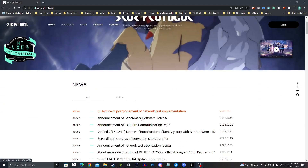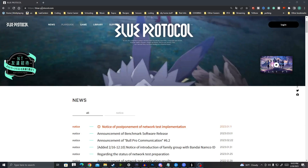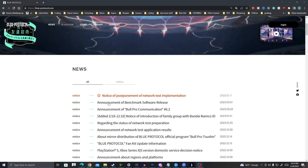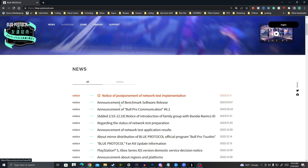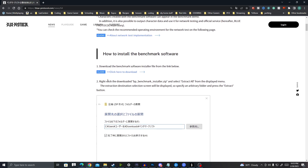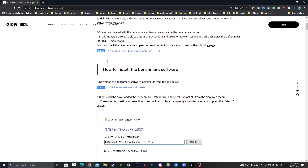First, go to the website bluehypingprotocol.com. Make sure it translates over to English — it'll be the second notice at the top. Click that. It'll say 'What is Benchmark Software?', tell you about it, and then it'll have a link right where it says how to install the Benchmark Software, where you can click to download it. It's about 5 gigs to download.